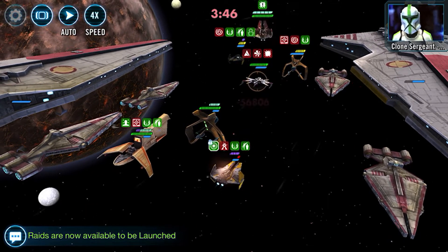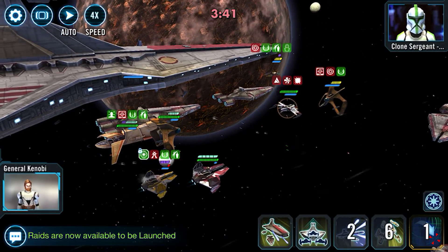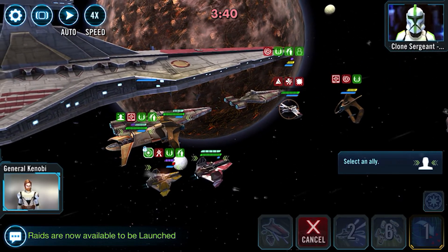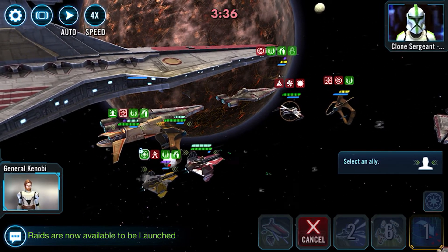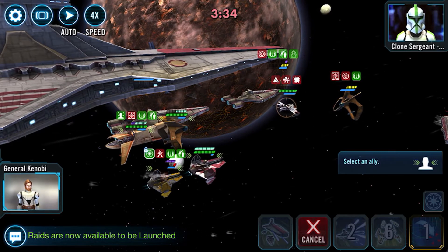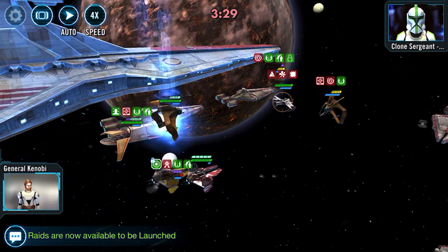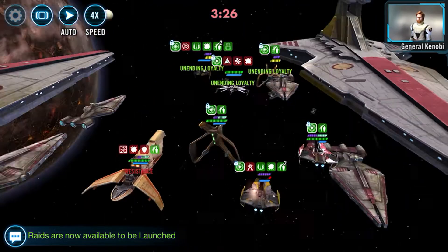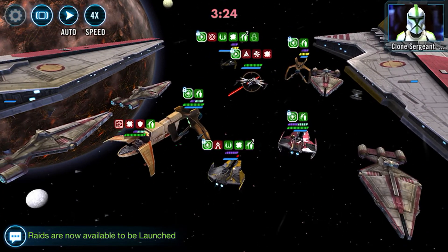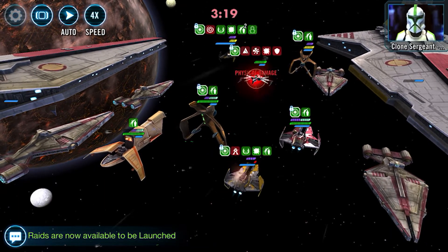We're going to go ahead and use it again and it takes a good amount of health out. I will then provide the unending loyalty to either Ahsoka if both Anakin and she are healthy. But in this case since Anakin is on the verge of death, we're going to give it to him, which gives him the chance to be revived in the event that unending loyalty comes up again — or we take him down.